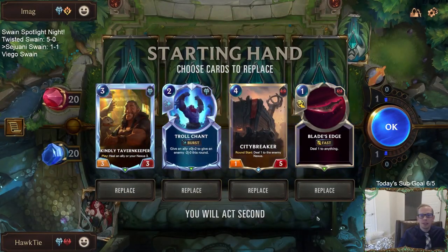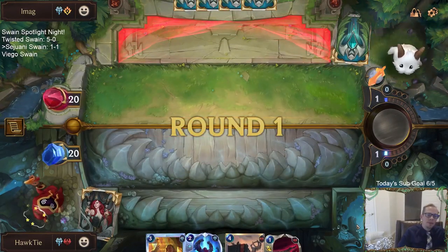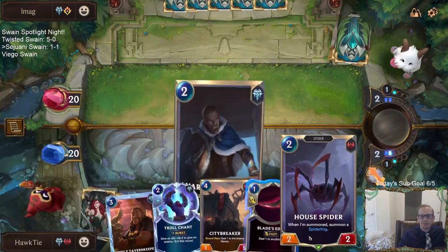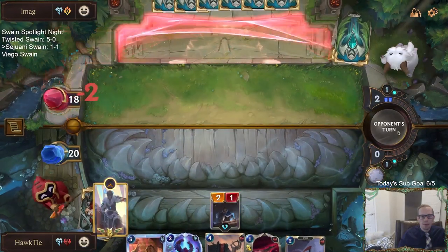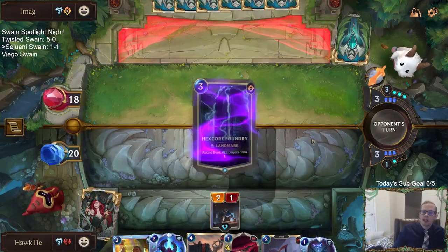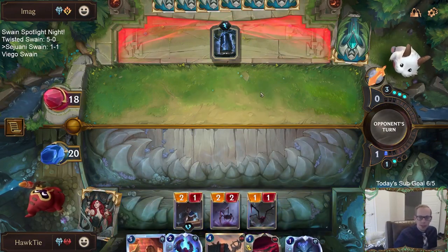Teemo EZ — love Blade's Edge. We'll have that. I think I'm keeping this whole hand; I could see sending the Tavern Keeper back but it's a fine card to keep. Swain is a really, really well-designed card — it's so fun, it's a great card. I want to watch — they have that 'nothing escapes' thing — how big is this watch?